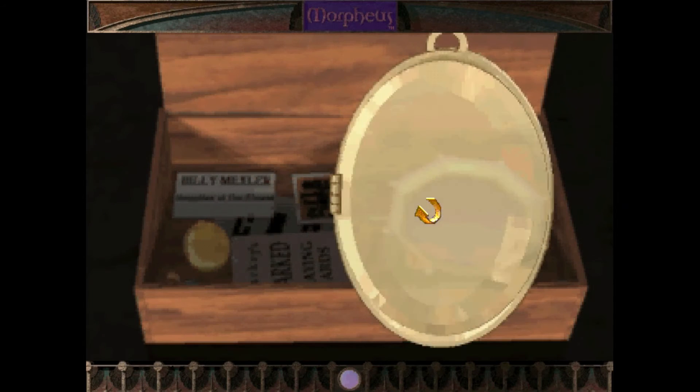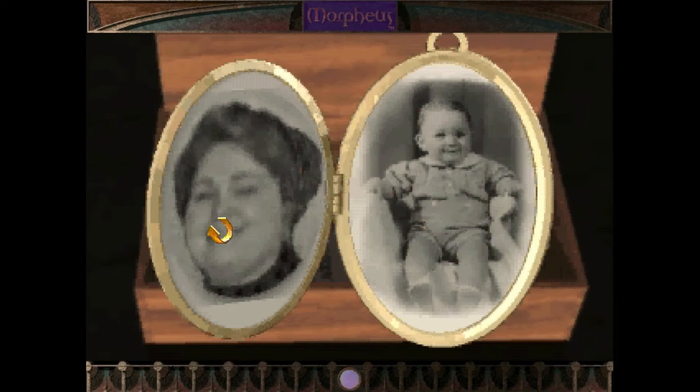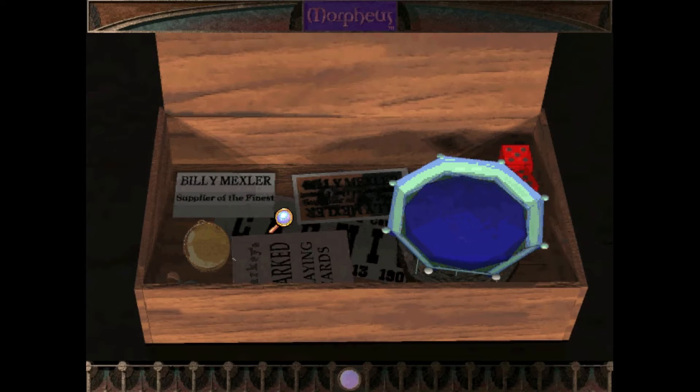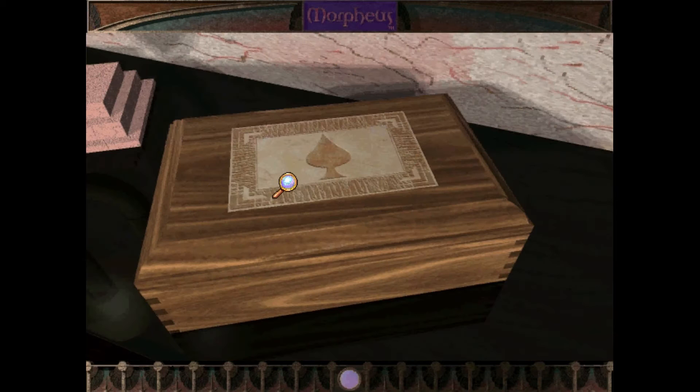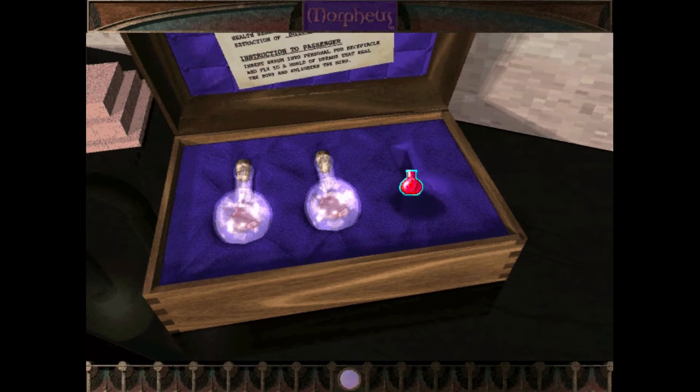And we've got ourselves a locket as well. And an ugly baby. Babies are ugly — every single baby is ugly. Even me as a baby was ugly, because babies are ugly. Let's check the other box. Blood vial! We have a vial of Mexler's blood, which is one of the components of the recipe that we found last time. So I'll just make a note that we have Mexler's blood.